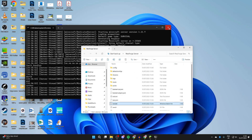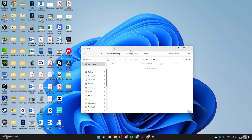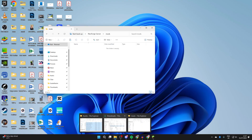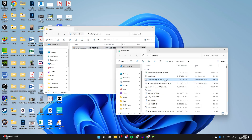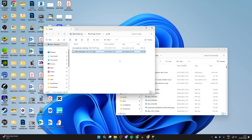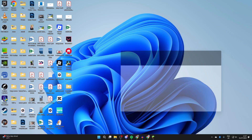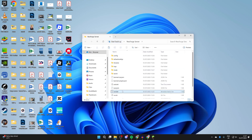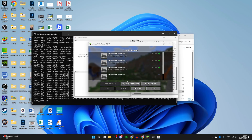Close down the server for now. Go and find the mods folder inside the NeoForge Server folder, then go back to your Downloads and drag in the mods — Waystones and Balm. Anyone who joins your server needs to have these same mods, so make sure you link them the mods and tell them the version they need. Then go back to the NeoForge Server folder, find run.bat, and double-click it to start the server again.